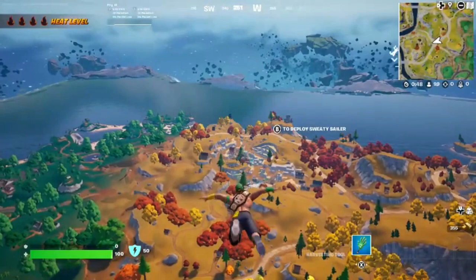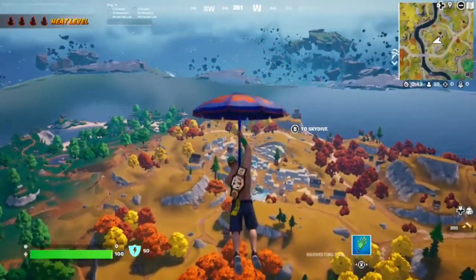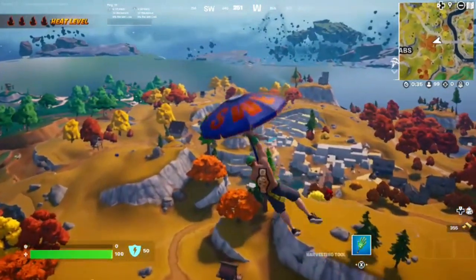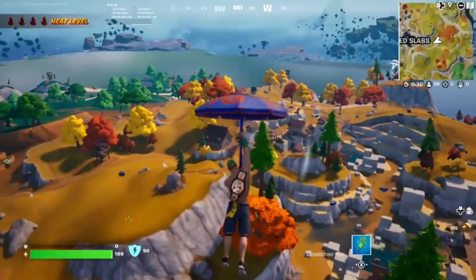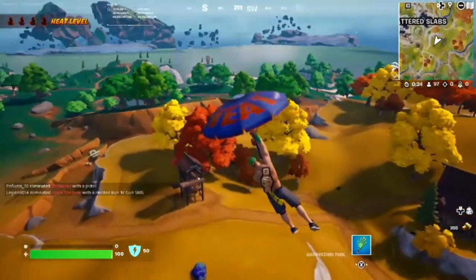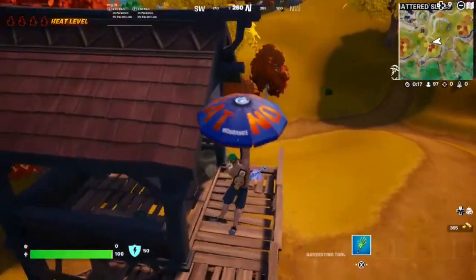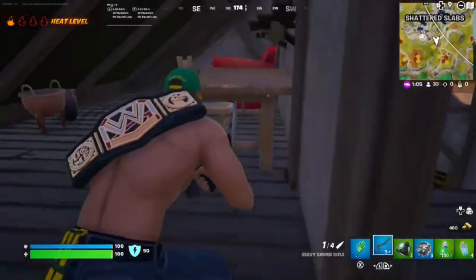No shotguns, so I don't know what I'm going to do for close range — maybe no-scope or use impulses to get distance. I have to get extremely lucky and find a sniper right off the bat, or I'll have no protection whatsoever. This was during the Most Wanted challenge week, so snipers were in the game. Snipers only for John Cena because — you can't see me. I got extremely lucky and found a rare heavy sniper right off the bat.